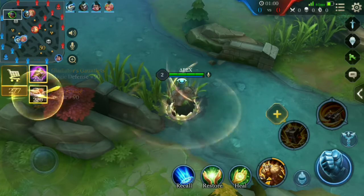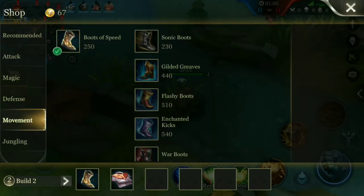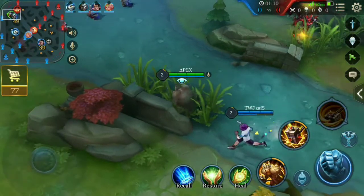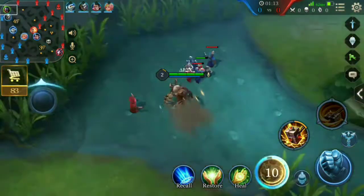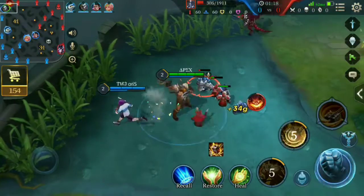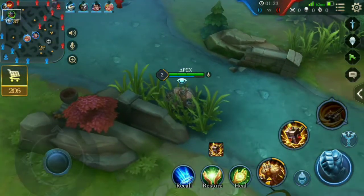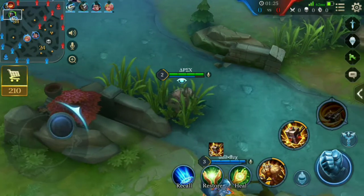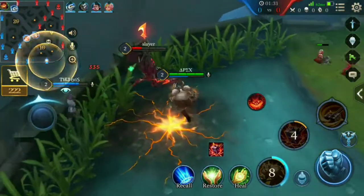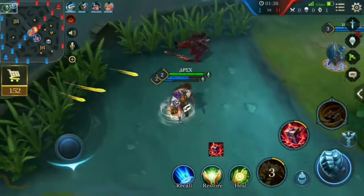We check the enemy composition and see they have one mage. You can always adjust your builds according to the enemy team. Here we can see the enemy Malloc sneaking up from the bushes — always check the bushes before you gank or enter.